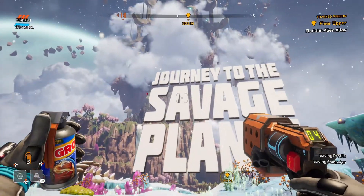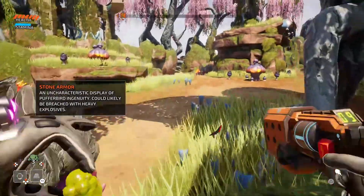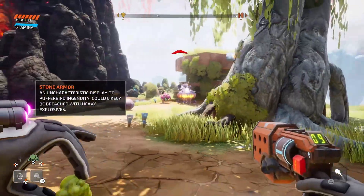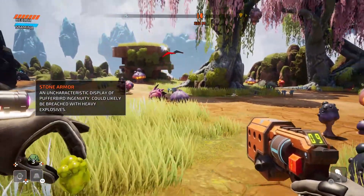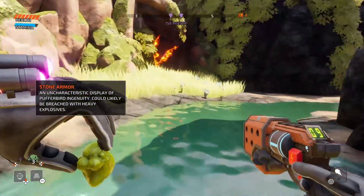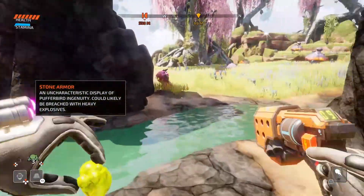I'm just gonna rest here for a little bit. Journey to the Savage Planet is a sci-fi action-adventure game made by Typhoon Studios and came out in 2020. Think of this game as a much more goofier and colorful version of Subnautica without the ocean and much, much, much, much less terrifying.